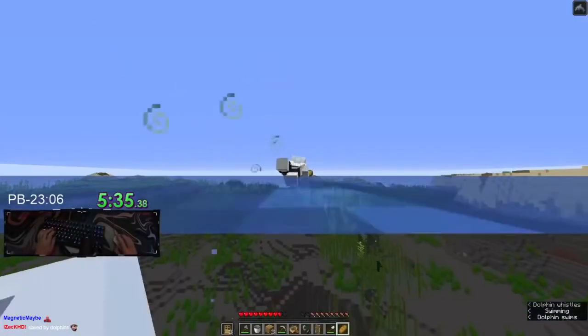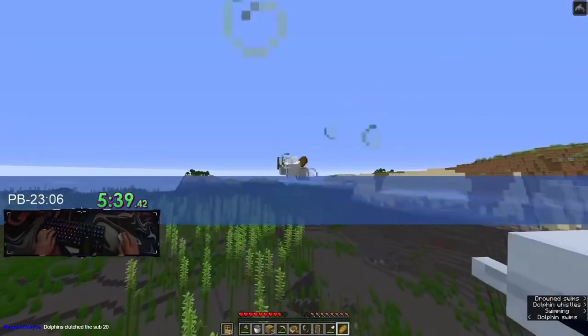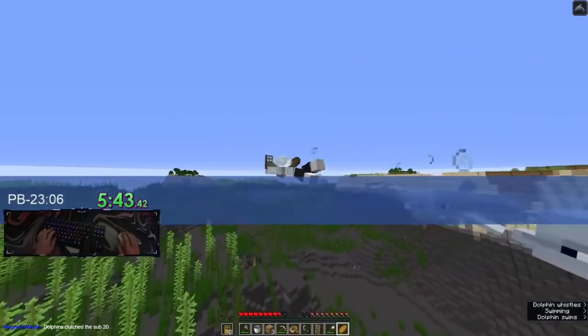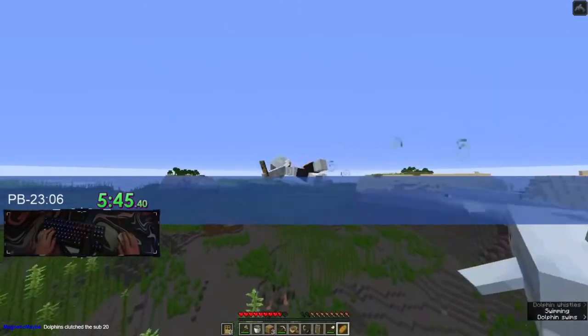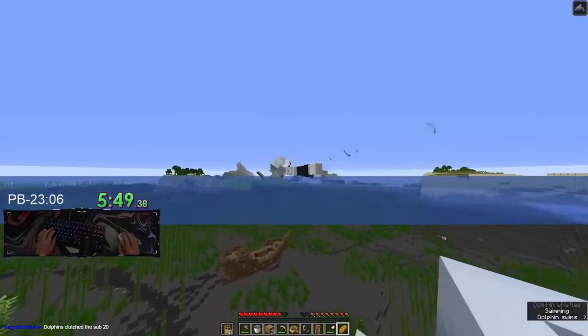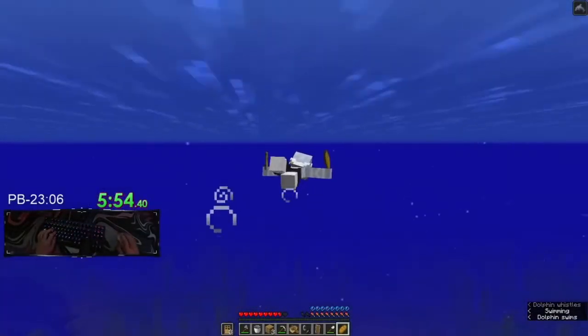This is pretty slow for a monument entry — it's looking like a 6:30 entry or something. But it's still sub-20 pace. To be on world record pace in monument runs you kind of want to be entering at sub-4:30 at least, because you want to be exiting the nether around 8:30 to be on world record pace in a monument classic run.